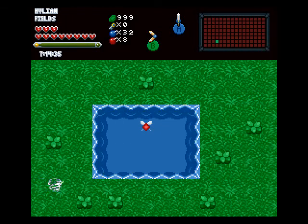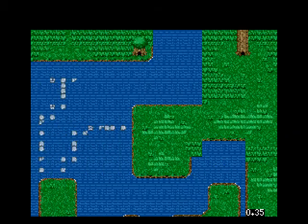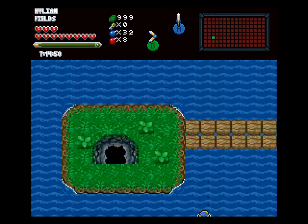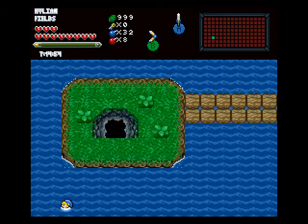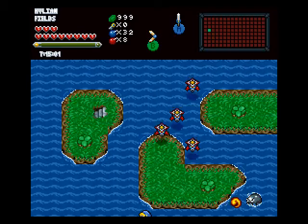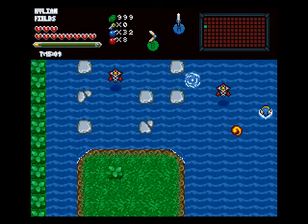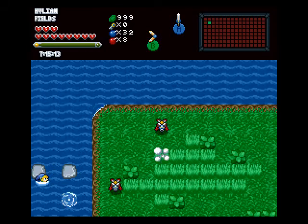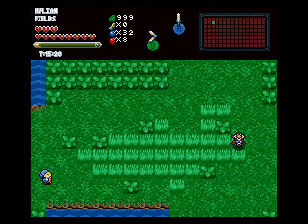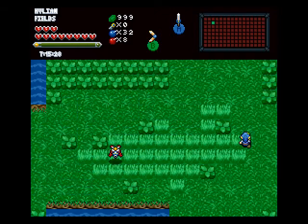Gonna do some more scouting on our way to the next area. We're actually gonna make use of that hint to go find where the magic sword is. Unfortunately, I can't use the flute to warp to the ice area because that's the warp you get when you beat level 6, so I'm just gonna have to walk to that area, which luckily doesn't take too long.